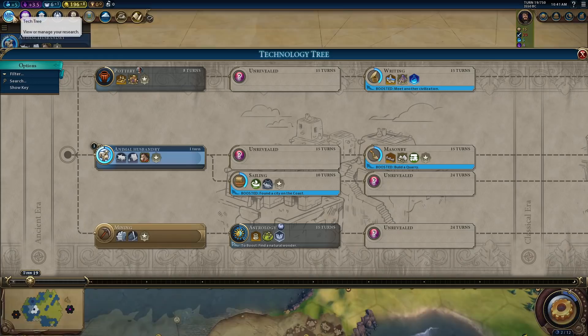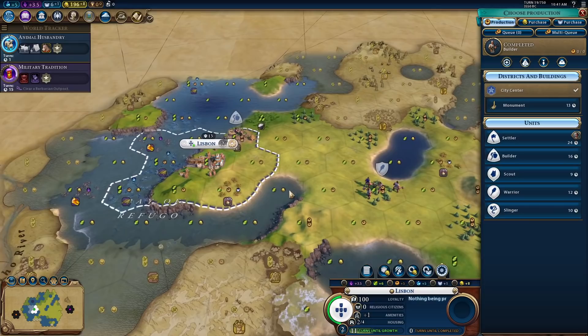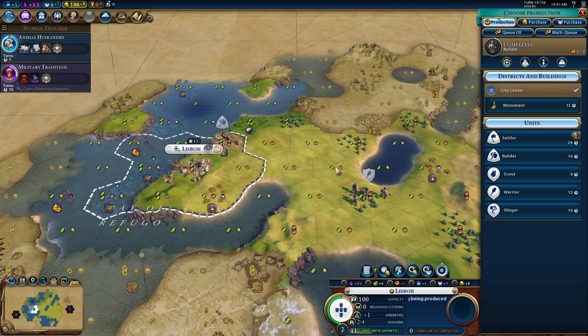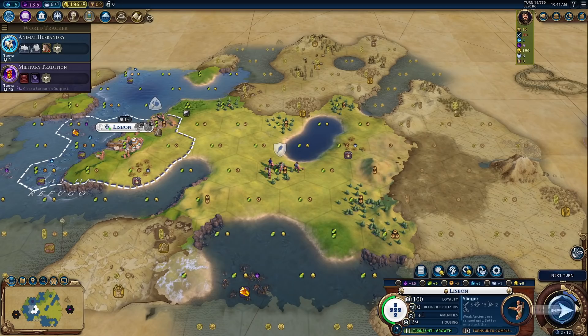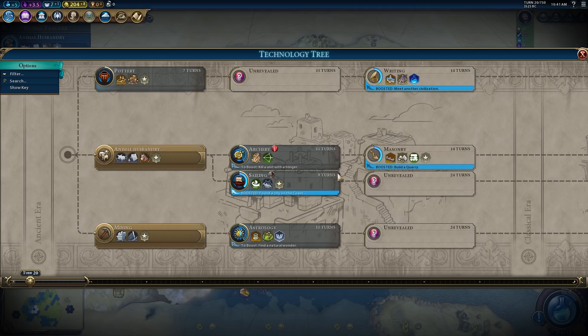We're going to improve the Quarry, which will give me another Eureka that reveals things — so we know Masonry is over here. Does that change how we want to navigate the tree? Animal Husbandry is going to finish in one turn, so that's going to be okay. Do we go right into a Settler here? Ultimate Greed start. I feel like I want one Slinger because it would be nice to get the Eureka from killing something with a Slinger. Animal Husbandry is done — revealing. There's Archery.